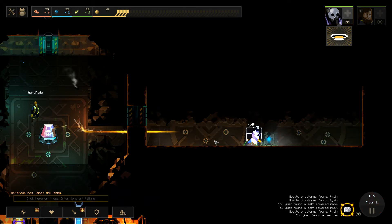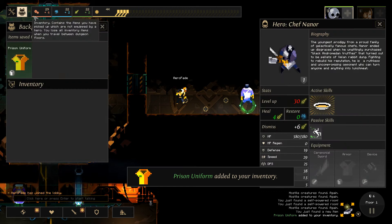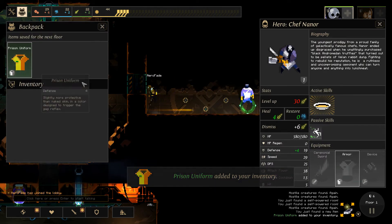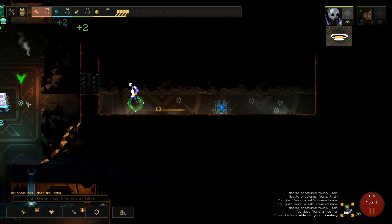Awesome, I got an item! And it is... ooh! Prison Uniform. That's going to give me defense. Put it on, I want to see you in it. It doesn't do anything visible to my character.